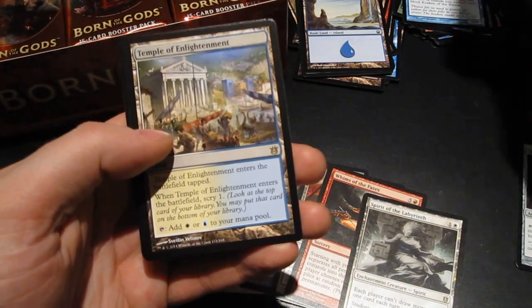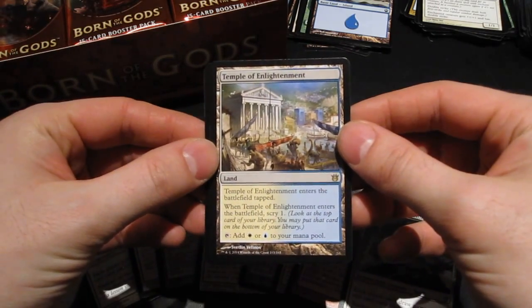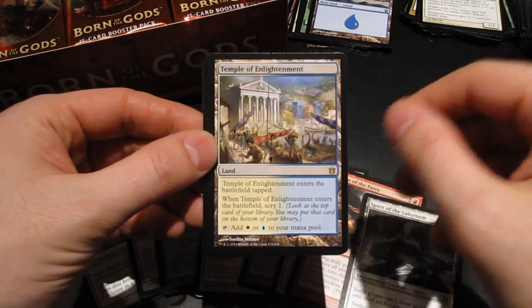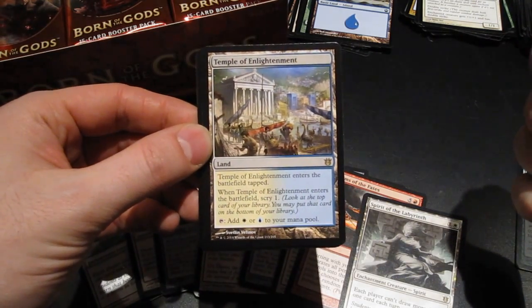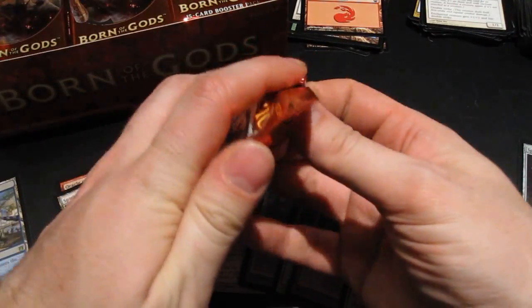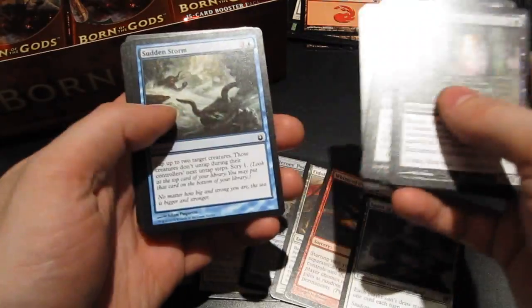Temple of Enlightenment! If you saw one of my earlier magic videos, I showed my collection of lands — I own pretty much every single basic and non-basic land there has been in regular sets. So collecting lands, and of course I'm gonna be needing all the lands in Born of the Gods as well. There are three of these temples in the set, so that's one out of three done. The basic lands here are all from Theros — this is a small set so no unique lands produced for this one.